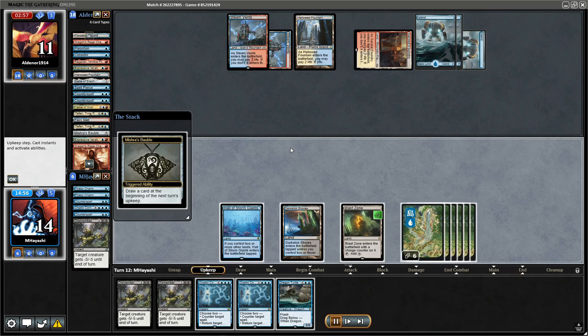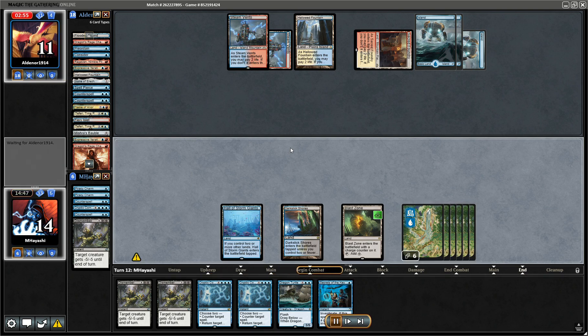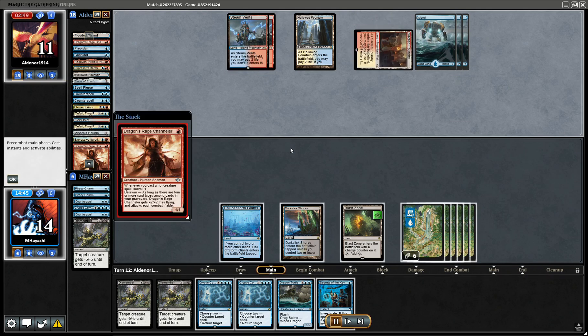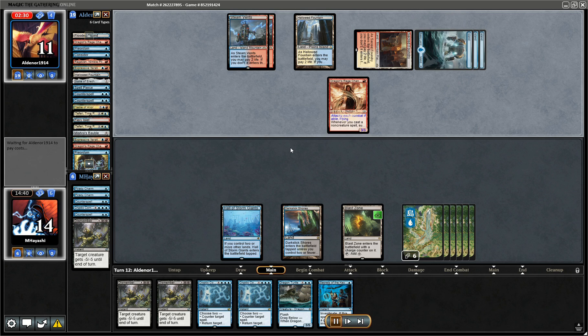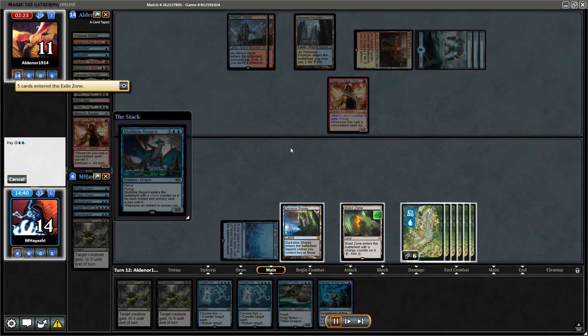If they Spell Pierce, they Spell Pierce — they did not. Secrets of the Key seems nice but we can wait till the end of their turn. Any Murktide? I want to counter and draw a card.